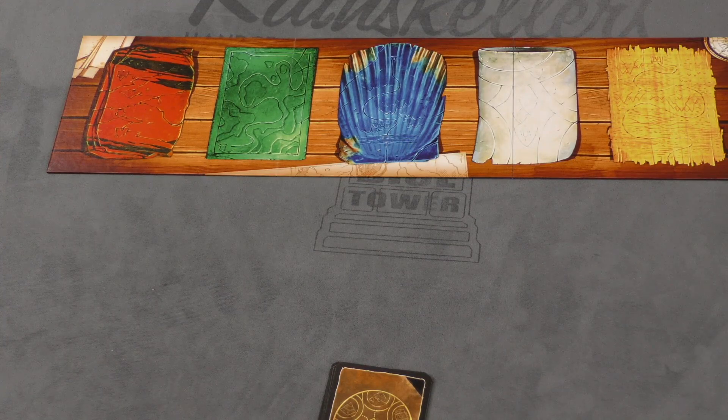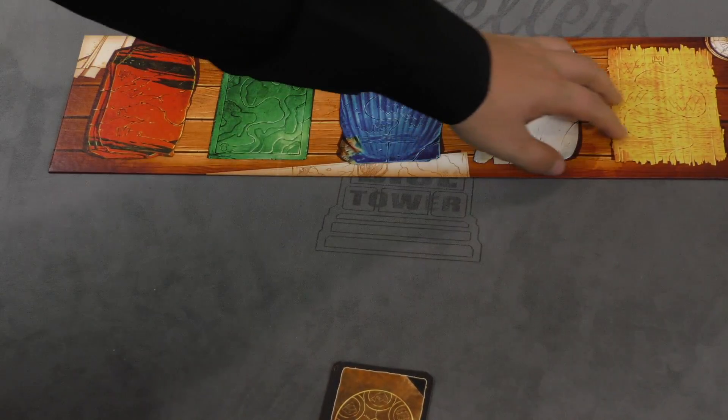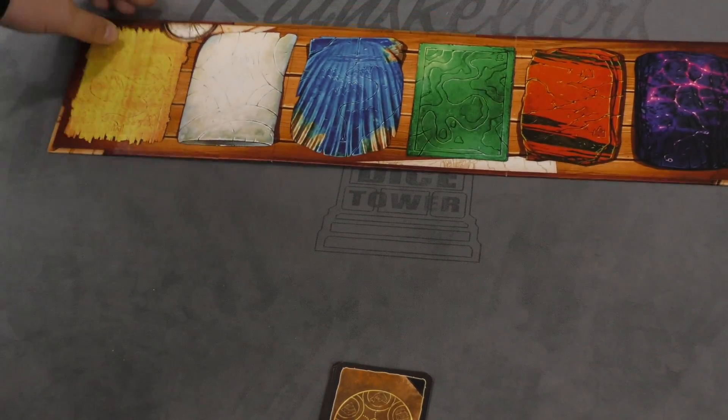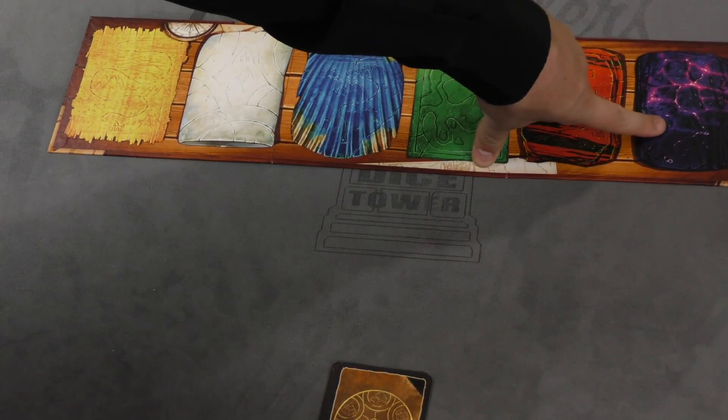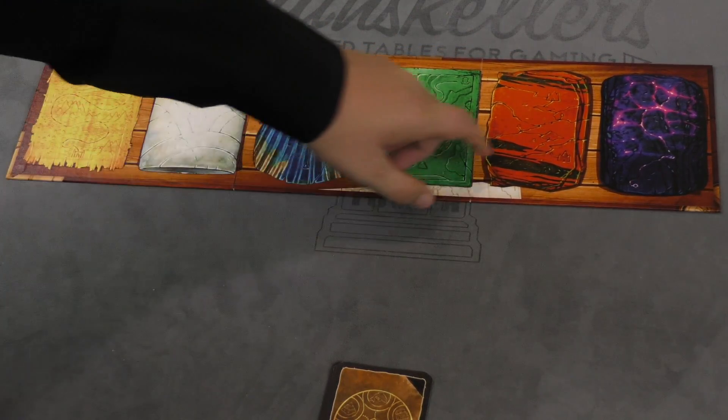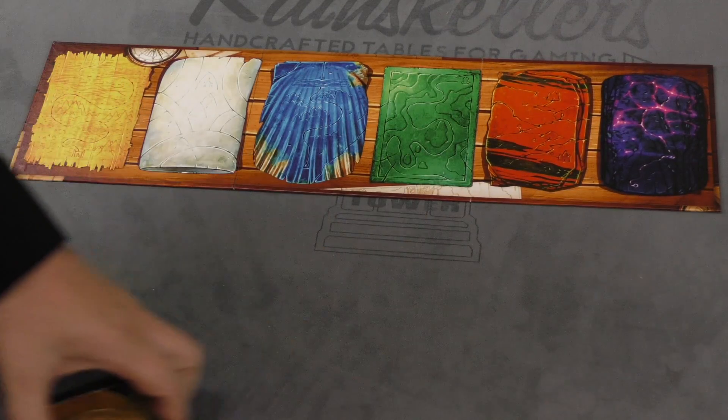In this game, players are going to play with five different colors, so a board is placed between the two players. Or if you want to play a longer game, you can play with six colors and add the purple cards to the deck. The games are played pretty much the exact same way — it just takes a little bit longer because there are more cards in the deck.